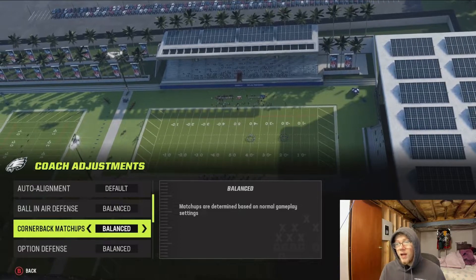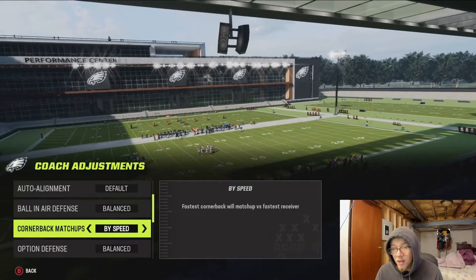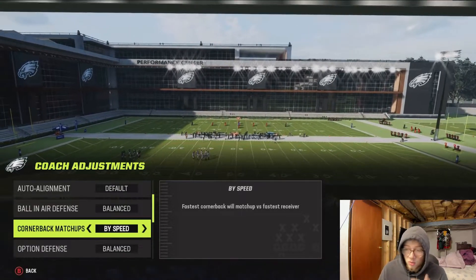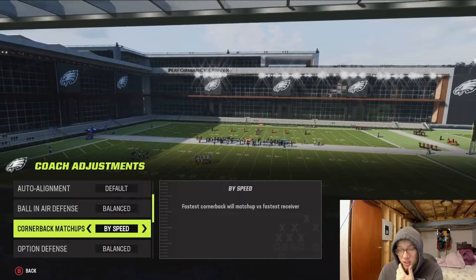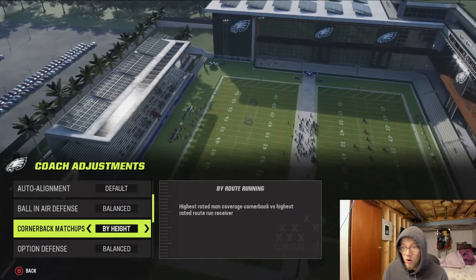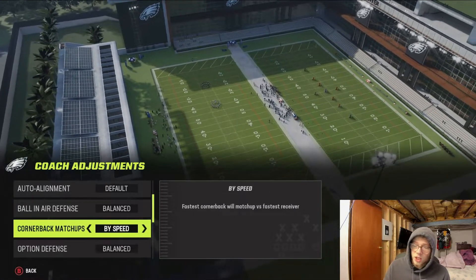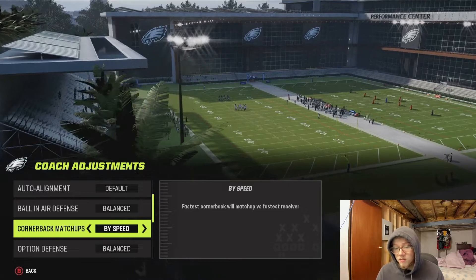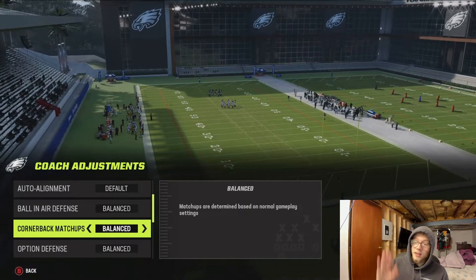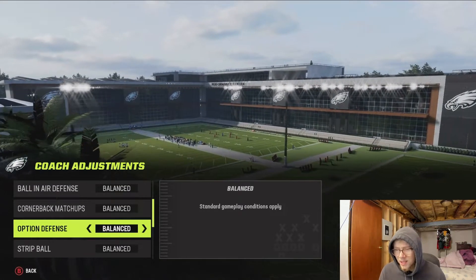Cornerbacks Matchup — leave this on Balanced unless you're running a lot of man coverage. If you put it on By Speed and you come out in zone coverage, it's going to mess your entire defense up. I wouldn't recommend Overall, Height, Route Running, or Depth Chart either. If you're thinking about putting it on By Speed, make sure you're only running man coverage. Otherwise, just leave that on Balanced.